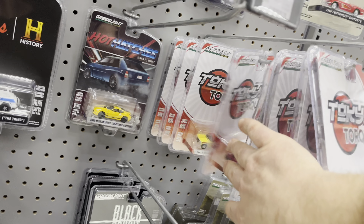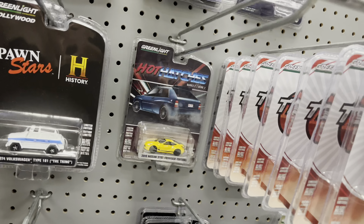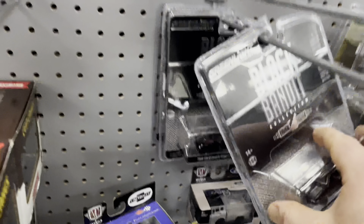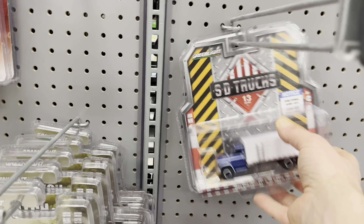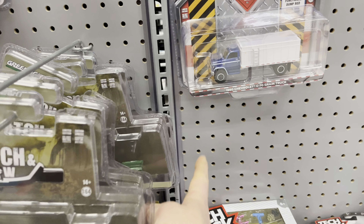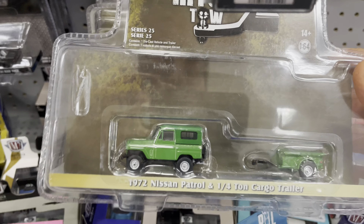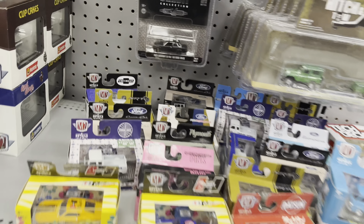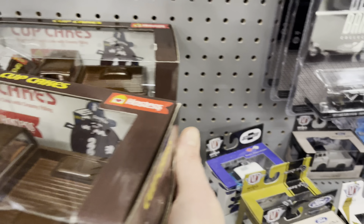Some older hobby shop stuff — snow greenies, bunch of Tokyo Torque: Nissan Patrols and Datsun 510s. Actually, I like the Gulf one — it's pretty sweet. I'll get this back on the peg. Then some Black Bandits — 510 wagon and a 510. I don't think I've ever seen those trucks at Walmart, not at the ones that I frequent. Five Nissan Patrol hitch and throw. Got a bunch of these bad boys. Nothing that I'm looking for. And they got the Ding Dong and the C-10, but no chases — there's three C-10s here.